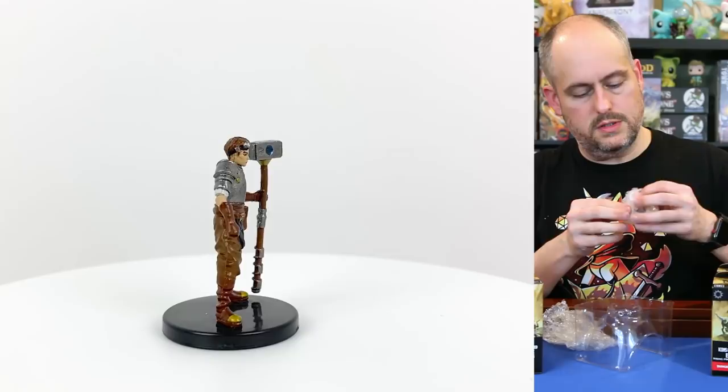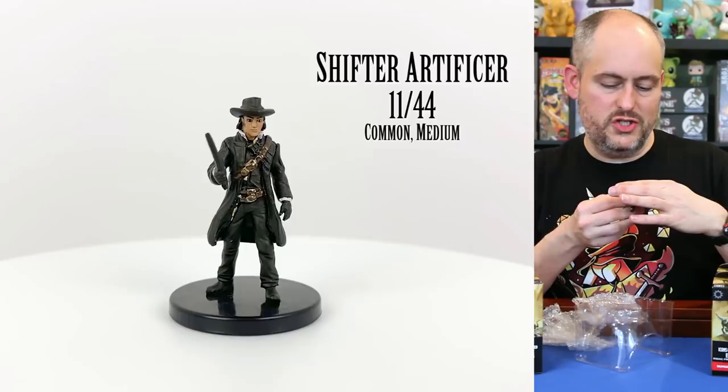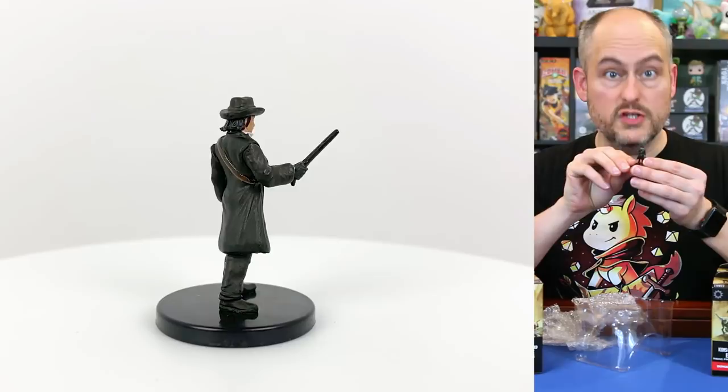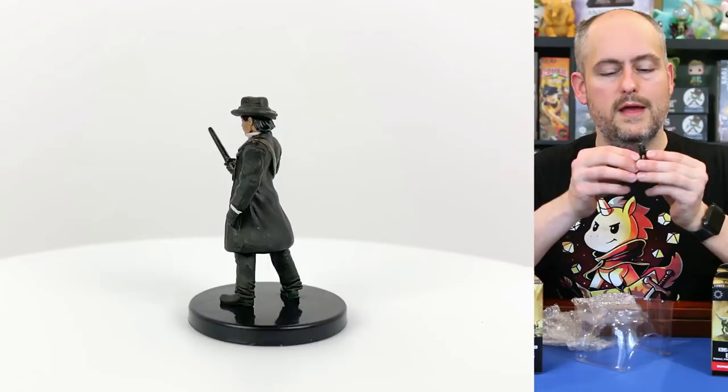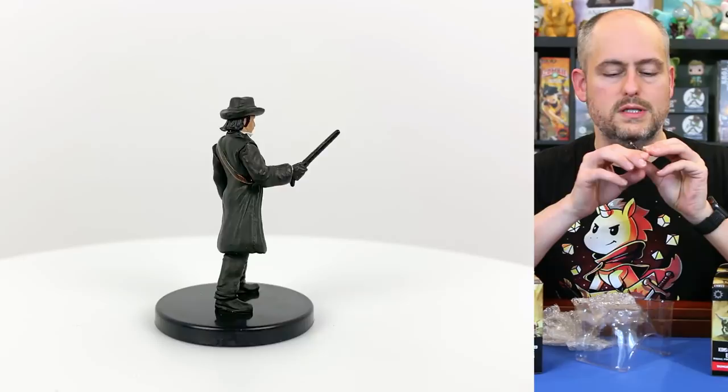Our last one in box number one is the shifter artificer. This cowboy-looking creature is a shifter — shifters are a new race introduced in this set. They have some animal aspects to them, although you wouldn't really be able to tell from this mini as he looks completely human. But very good for a gunslinger-type character or player character.